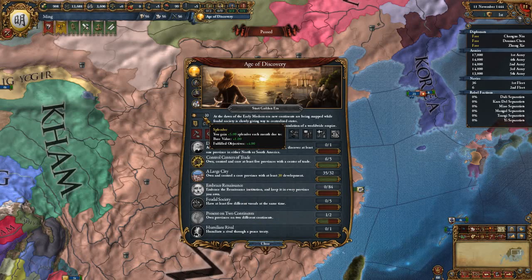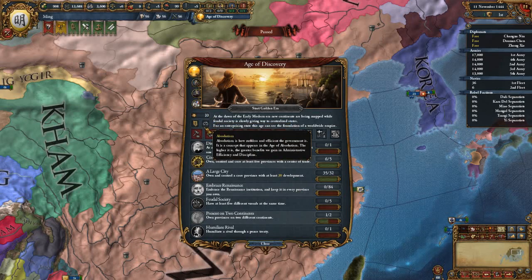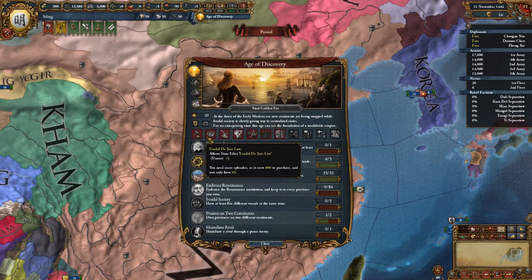Splendor — you get one base value, and then for every achievement you have here, you get an additional two. Once you get to 800 Splendor, you can press one of these buttons.